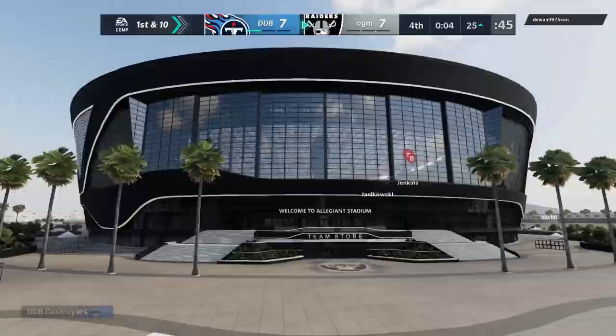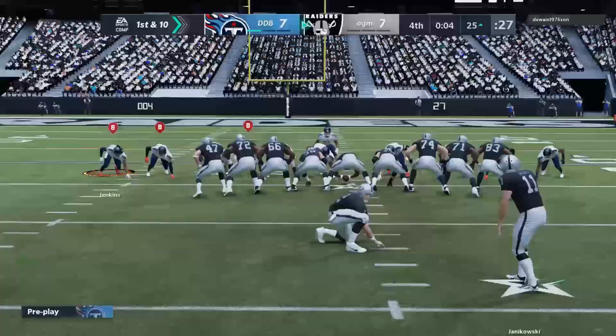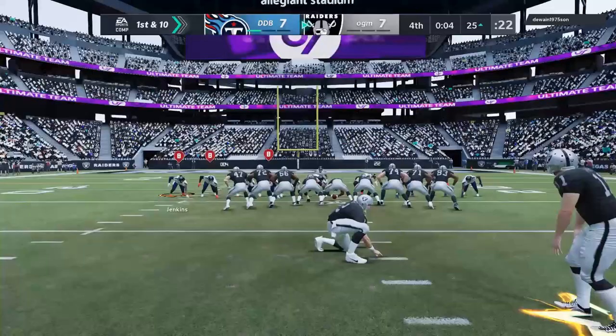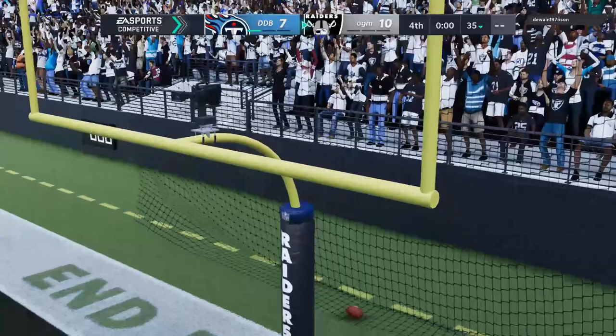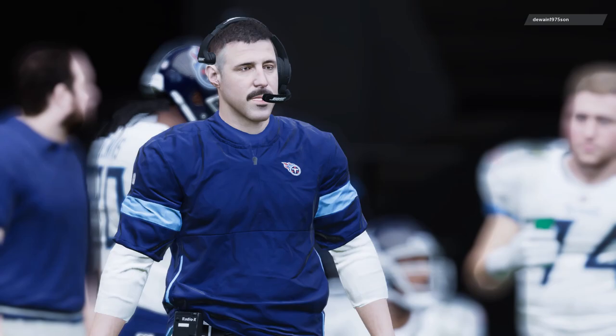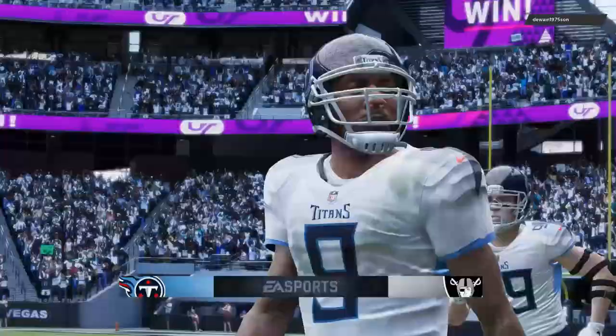Let me try to ice him one time. Can we get a block with Janoris Jenkins? He doesn't have Clutch Kicker, but it doesn't matter — it's straight on through. We lose the game on a game-winning field goal. We definitely deserved to lose this game — with four interceptions, you don't win games. We got bailed out by the defense late. Curse with that 100-yard pick-six — that would have been nice, but it wasn't enough.